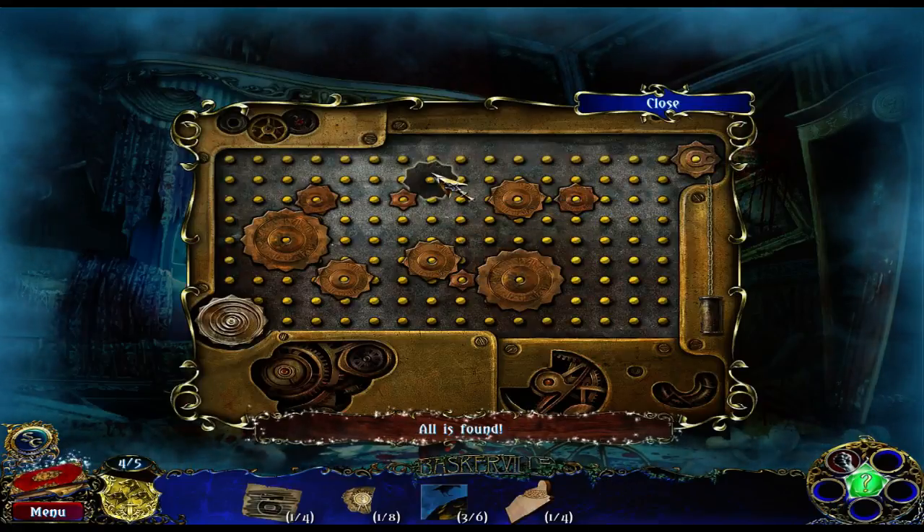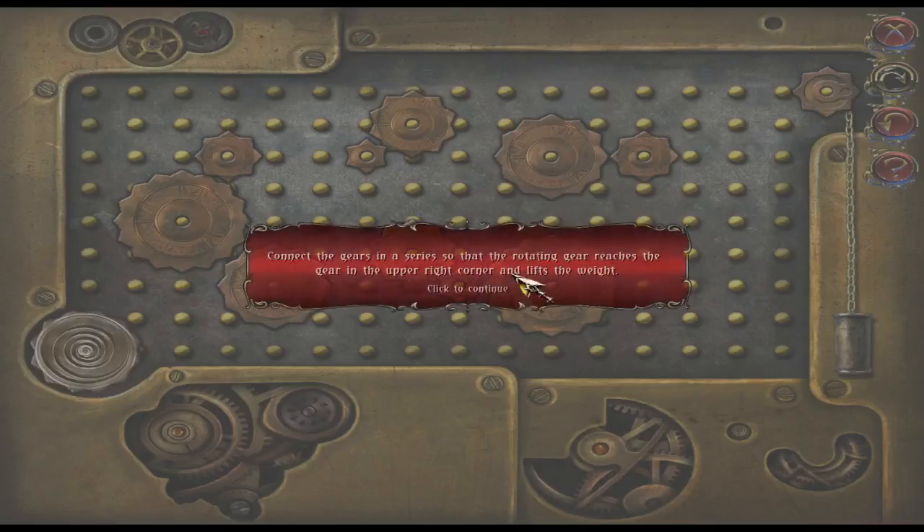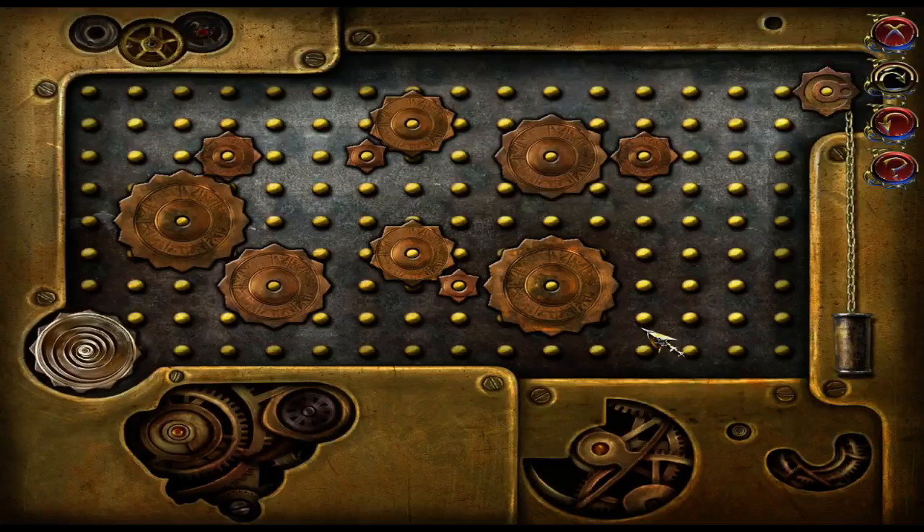We're gonna have to do the puzzle in maybe the next video. We could do a little bit — we could find out what we have to do. Connect the gears in a series so that the rotating gear reaches the gear in the upper right corner and lifts the weight. So now that we know what to do, we'll continue this puzzle in the next video.